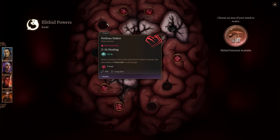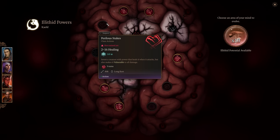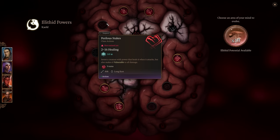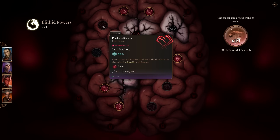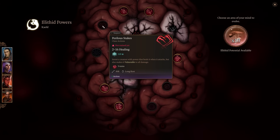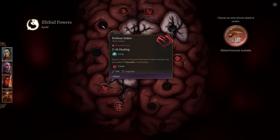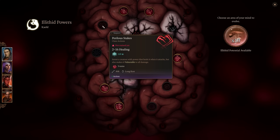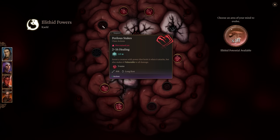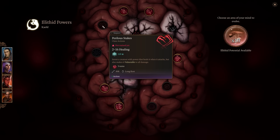Perilous Stakes invests a creature with power that heals it when it attacks, but also makes it vulnerable to all damage. Personally, I haven't needed this one much. Yes, they heal when they attack — but if they're vulnerable to all damage, they take twice as much and get killed very quickly. You get all your rounds of combat while they only get their heal for 2d8 per attack, which isn't much on a boss with 150 to 300 HP. They're not going to heal through the double damage.